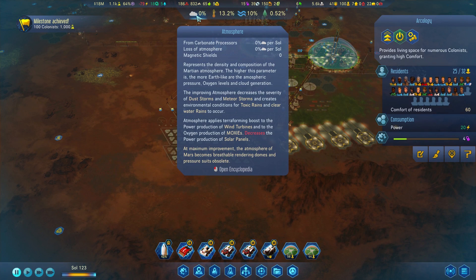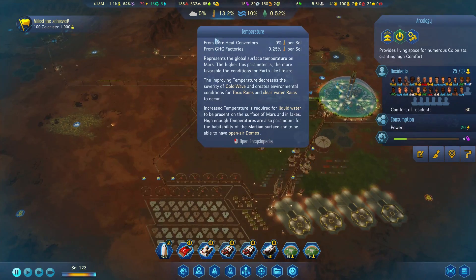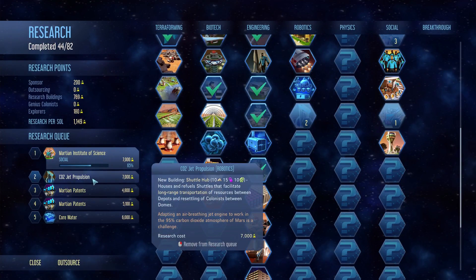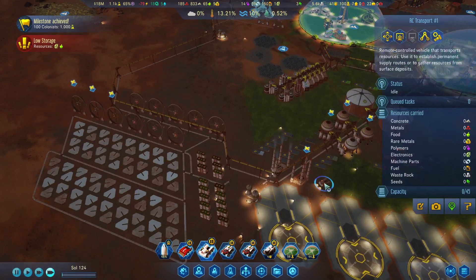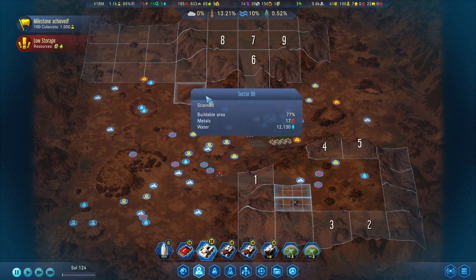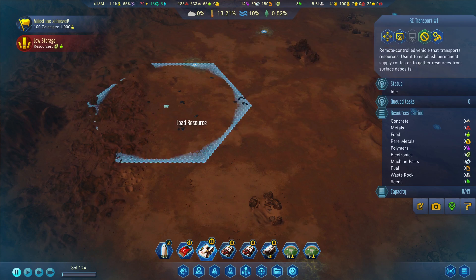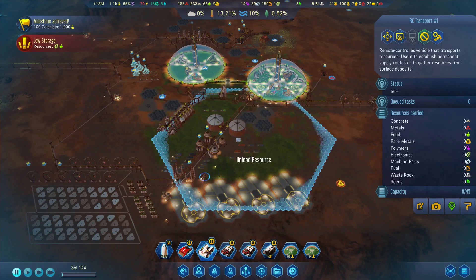The atmosphere of Mars becomes breathable — render domes. This doesn't say the maximum improvement, but we definitely need that. That'll help us out quite a bit. It decreases power production from solar panels but that's fine, I think. A maximum improvement. Let's go out and search for more metal. There it is — get you to auto, do everything. Okay, and place.